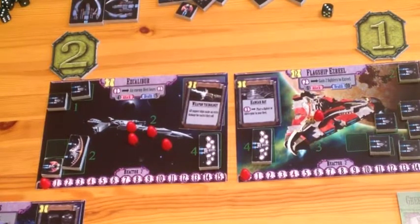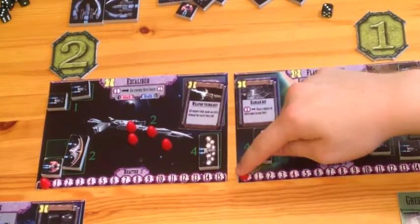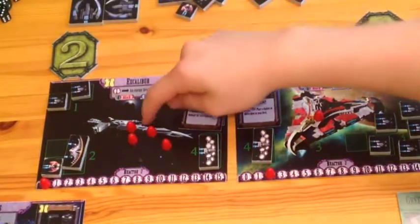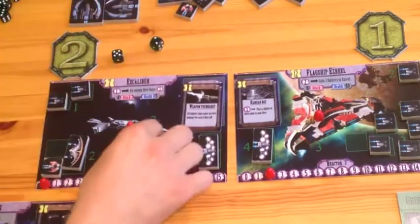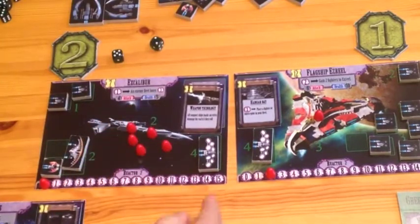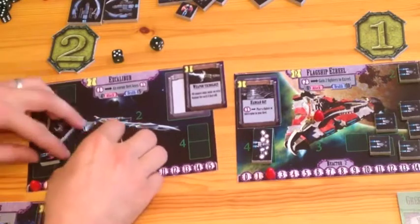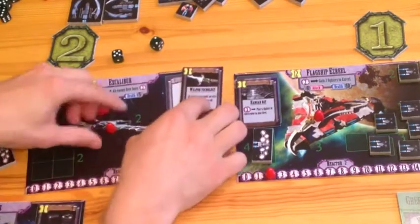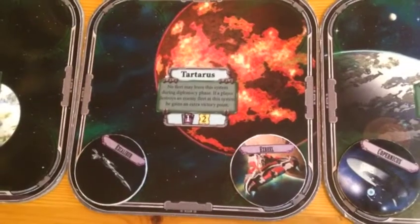Jonathan passes, but Enoch has no initiative 3 ships so he passes too. In the last initiative round Jonathan only has a generator ship with 2 dice in attack. First when it attacks, its special ability generates 2 energy to the fleet. Then on with the attack — and it is a hit! Excalibur is down, 5 damage against only 5 health. Undamaged escort ships are returned to the player board to be assigned to a new fleet later. Damaged ships are discarded, and the upgrade card and fleet board are placed at the bottom of their respective piles.